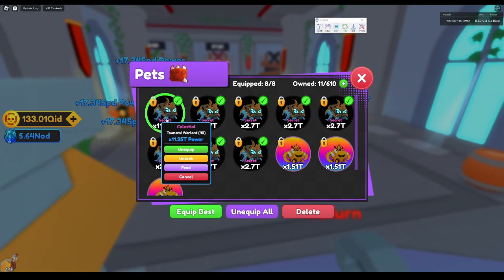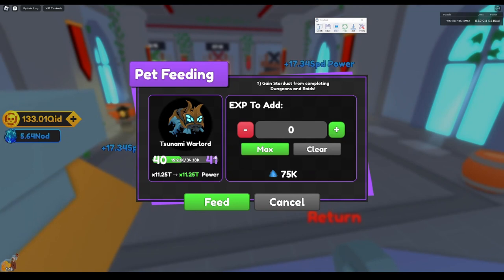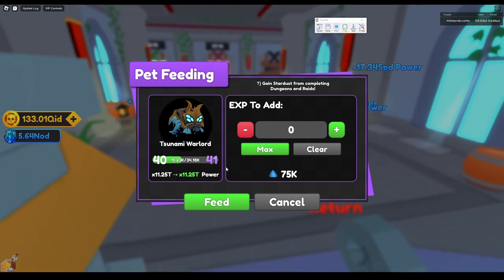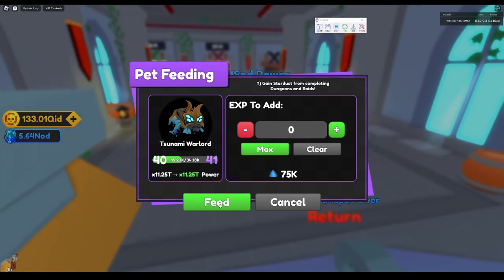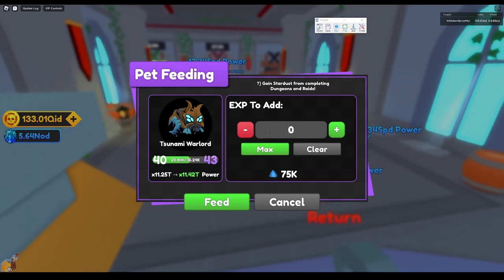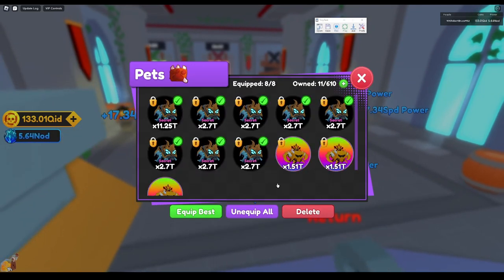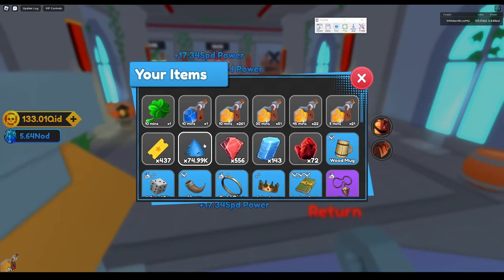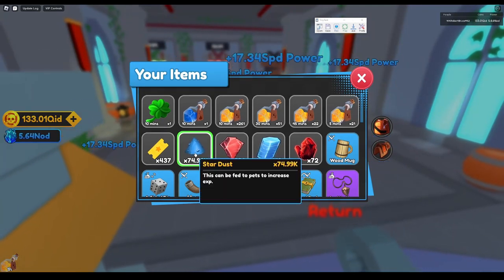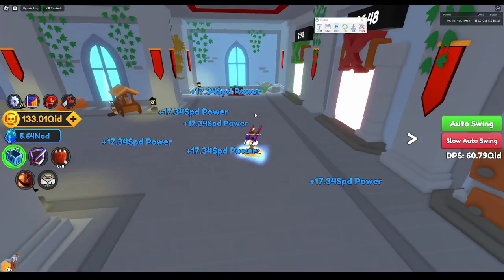This little celestial from the last world is still the best pet I have. You can set the max to 75,000 — it gets up about that far in level. You can customize however much you want. Let's say I want to do 10 food — feed. It uses 10. However much you use, it uses that much Stardust. It's going to take millions to upgrade them fully to level 100, which is the max level.